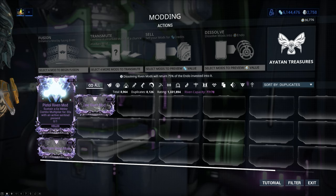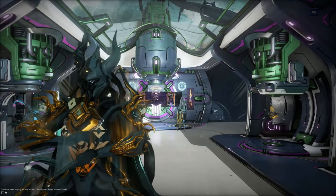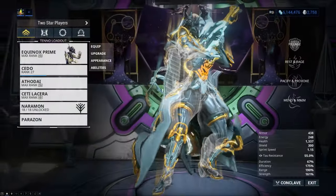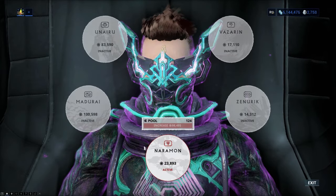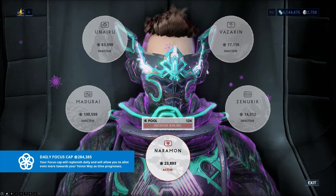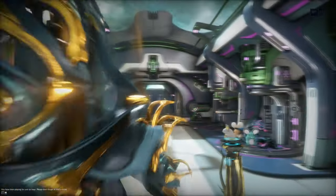You have to have an active sentinel present — that's fine, that's not a big deal. But it's more about the combo multiplier and sustaining it for a long time. That can be easy depending on which focus trees you're using. If you're running something like Naromon with the power spike, it makes your combo counter decay slowly instead of instantly, so it's easier to maintain combo. Some people don't have that — there are melee mods that help with combo efficiency and combo degradation.